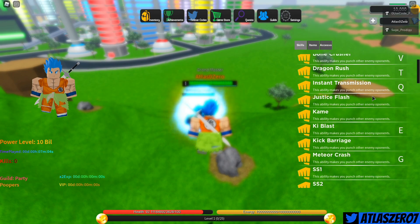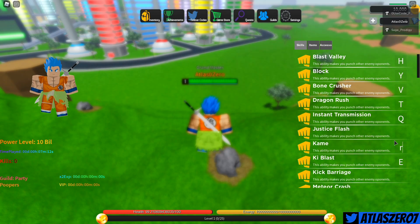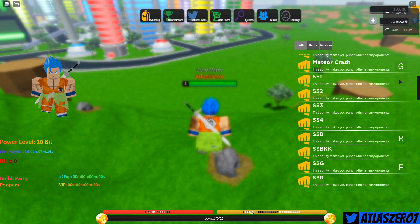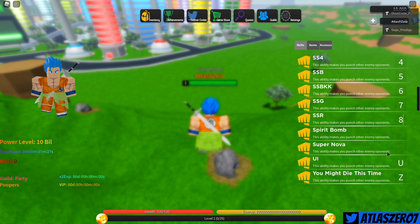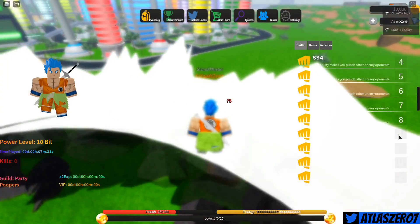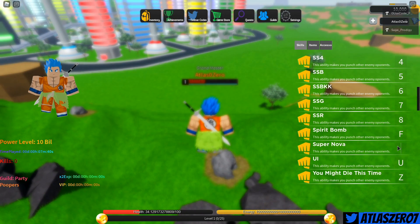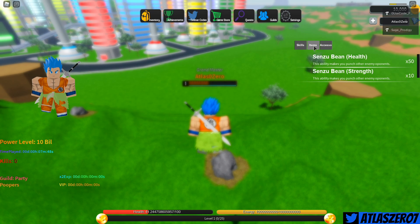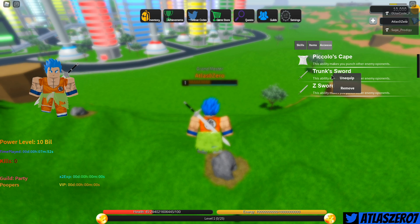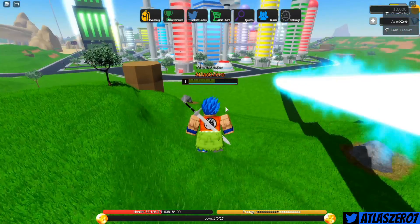We've got Blast Volley — looks like we can key-map anything. I see Kamehameha — let's put that on R. Oh my gosh guys, we have forms! We got to add all these forms and do some transforming. I'm gonna map Blue Kaioken, SSG, Rose... Spirit Bomb — let's put that on F. Supernova — oh my gosh! We've got Ultra Instinct too! And for items: senzu beans, accessory, Trunks sword. There we go!